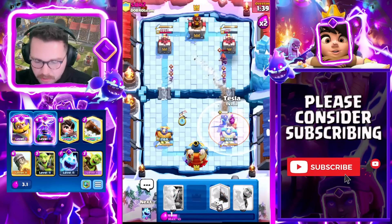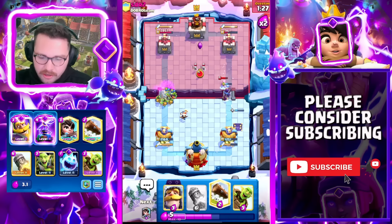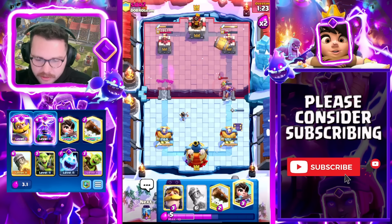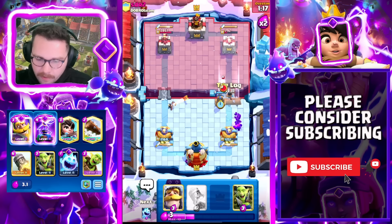Against Goblin Drill, the biggest threat is usually the Evo Bomber because it can splash. But we don't have to worry about that here because he does not have Evo Bomber. There's really no reason we should lose this matchup — it could happen, but no reason we should. We're going to get really aggressive here.